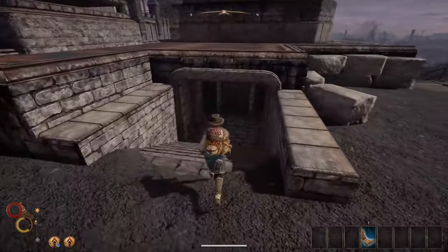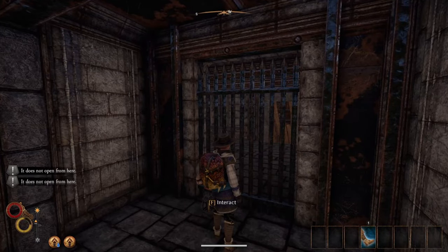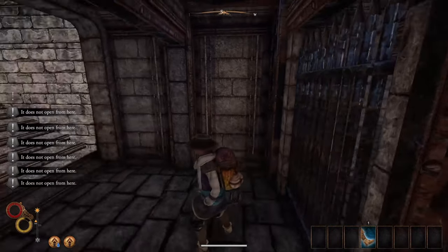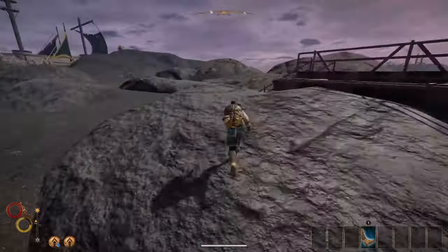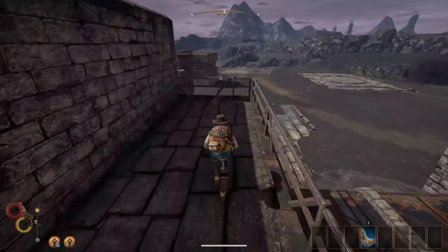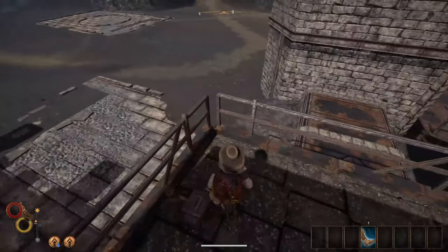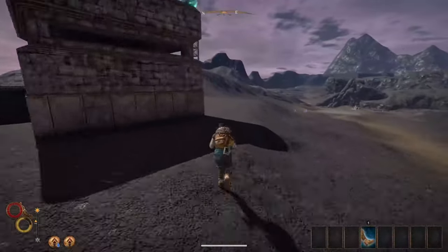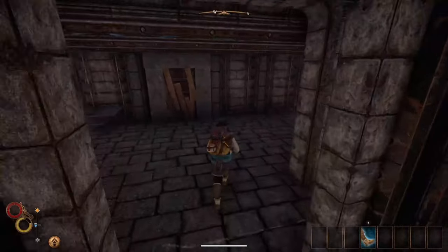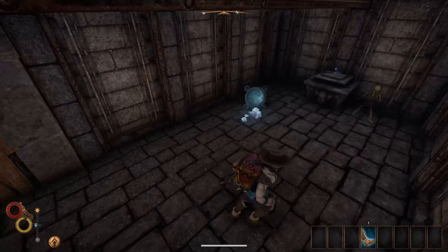On top of these stairs you will find some locked iron bars. Simply walk over to the other building behind this one and pull the lever at the top. Now you can walk back over to the previously locked gate and grab the Unusual Knuckles from what seems like a poor soul that got locked in here.